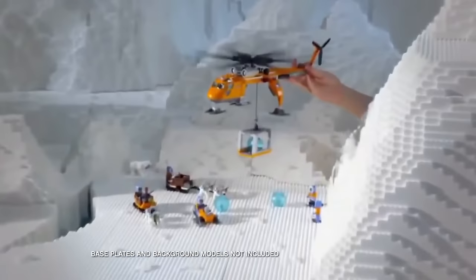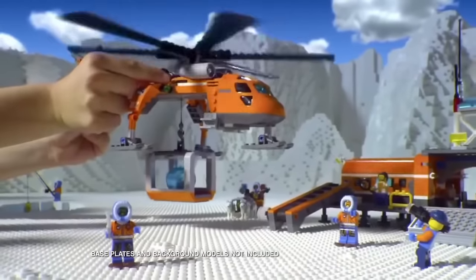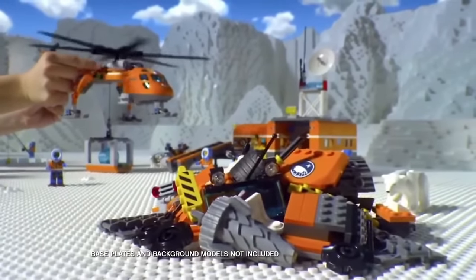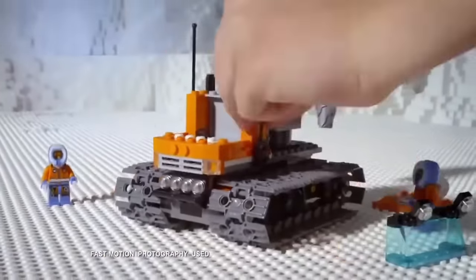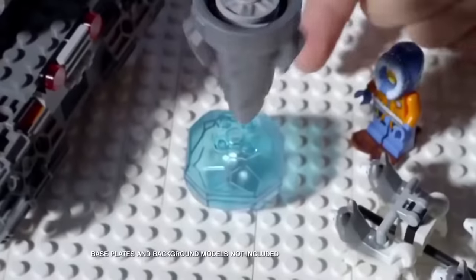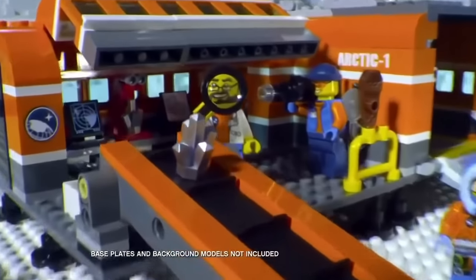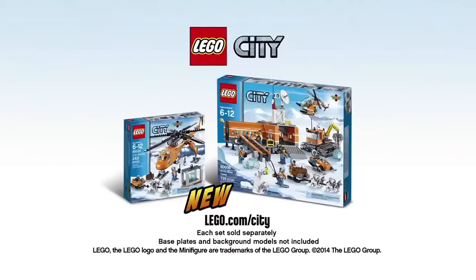North of LEGO City, the Arctic explorers have found a mysterious crystal. Fly back to base and use the new awesome exploration vehicle. Build the exploration vehicle, start the drill, crack the ice, get out the crystal, and explore its secrets. The new Arctic collection from LEGO City. Each set sold separately. Base plates and background models not included.